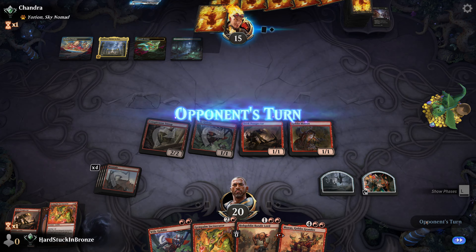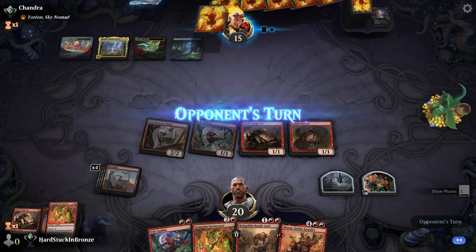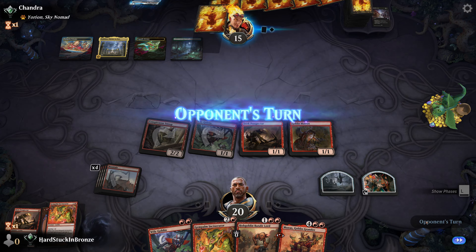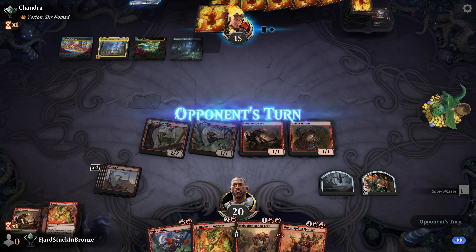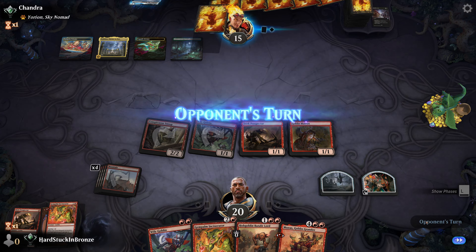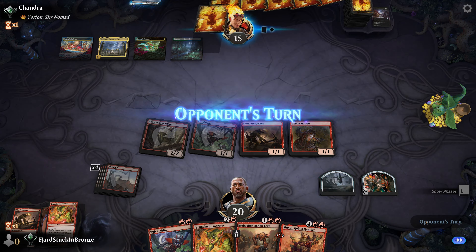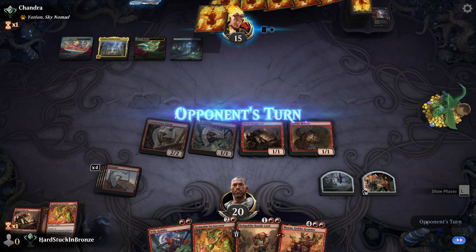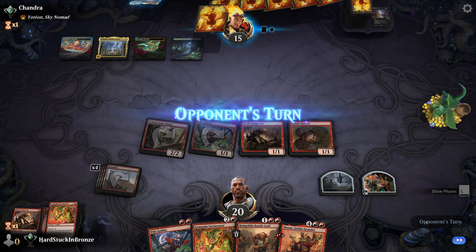They're on the play and on mono red. I'll lead out on Skirk Prospector - this version of Goblins is about putting things onto the battlefield right away. It looks like we're on either Shamans or some sort of red control or burn. We're going to see a couple of Burning Tree Emissaries on turn two, and opponent is going to empty out their hand. Robber of the Rich is going to start to hurt - we have a lot of things they can cast. They rip a Wily Goblin of their own, which is almost one of the worst things that can happen to us.